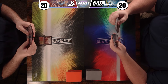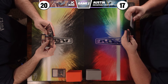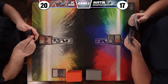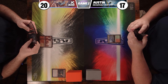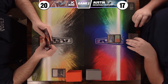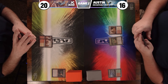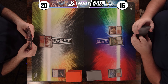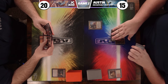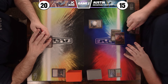JC starts with an untapped land and a burn spell — I take three. I play a Wooded Foothills and pass. JC plays another Inspiring Vantage and passes. I sacrifice Wooded Foothills for Jetmir's Garden. I untap, play an Arid Mesa, sacrifice it for a Basic Mountain, then cast Ren and Six for two mana, immediately plus one-ing to get back the Arid Mesa. I pass turn.